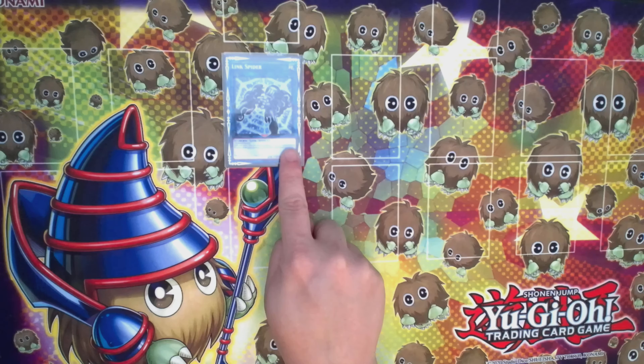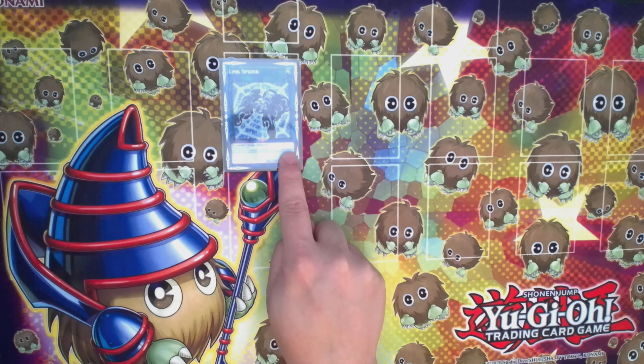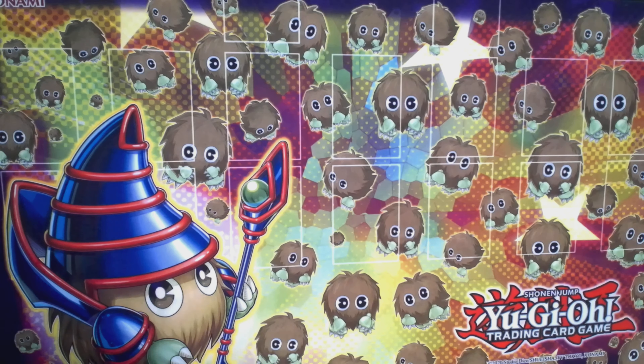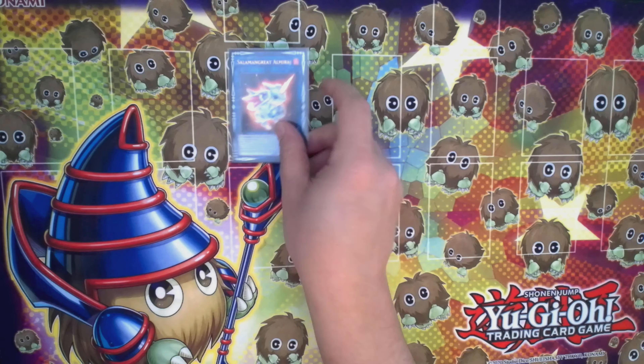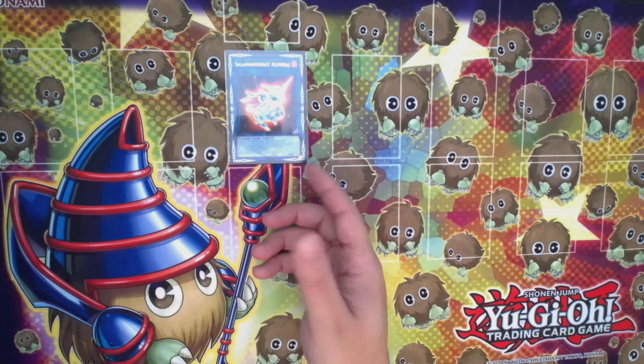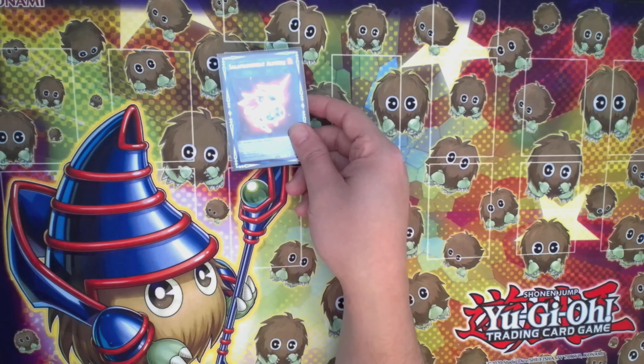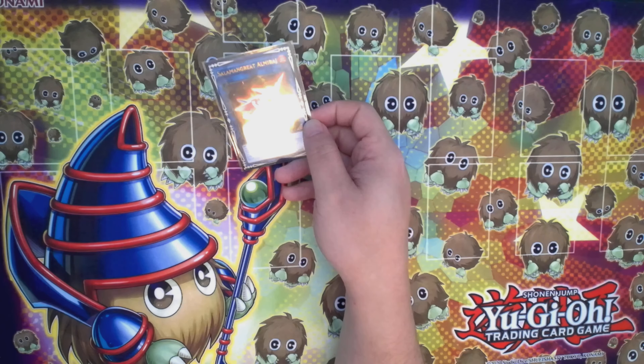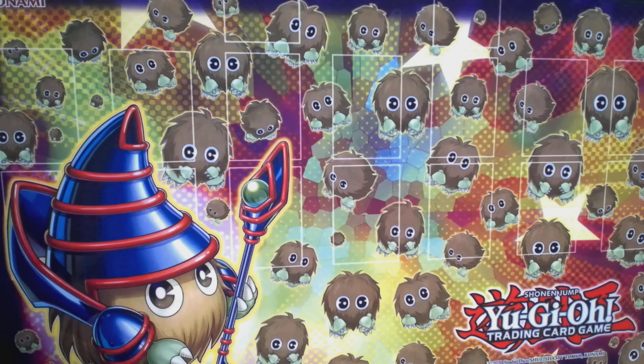Link Spider is important because we run headfirst into Nibiru with this deck. But if you did the Formud Skipper play line, you can use Exceed with both those cards and still get a Tryhard out even if you got Nibiru'd.